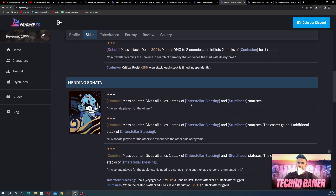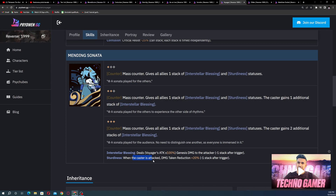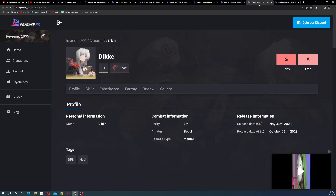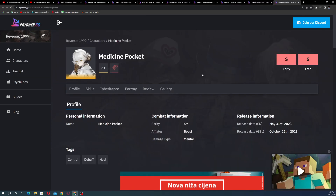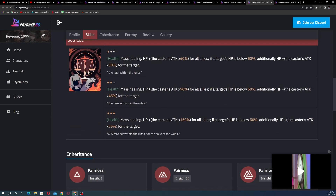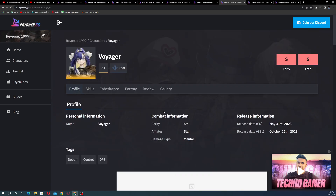Voyager deals genesis damage and when the caster is attacked, reduces damage taken by 20%. Her purify skill removes all stats-down and negative status control from the caster and grants immunity for one round — really helpful for survivability, giving long activity in matches. There's also healing and counter mechanics for Voyager.